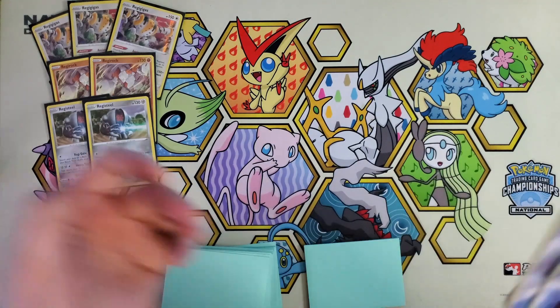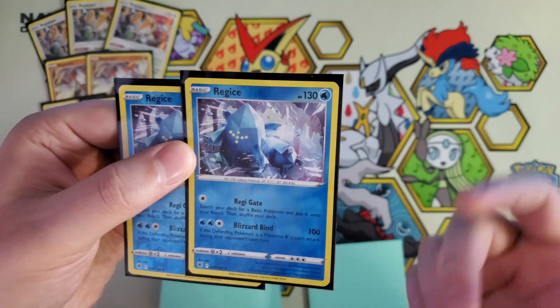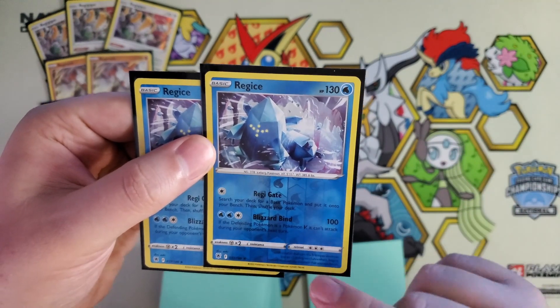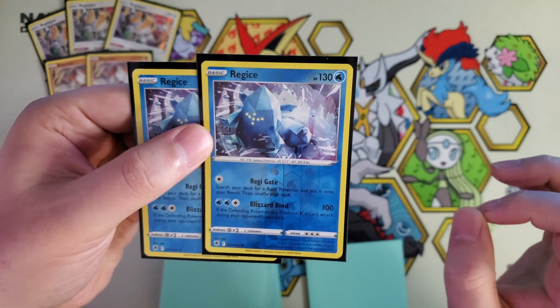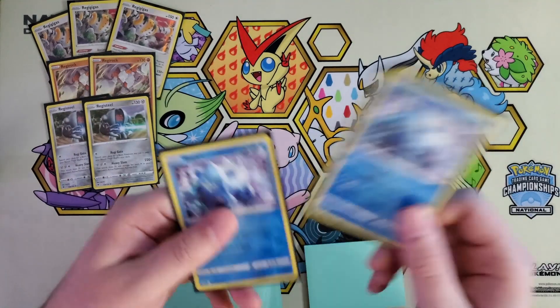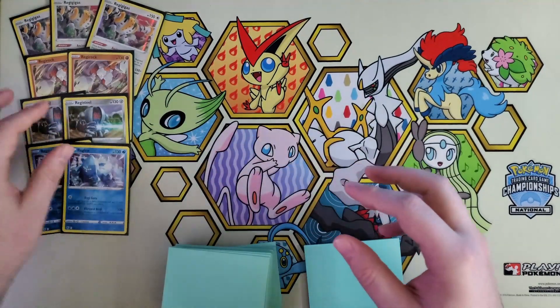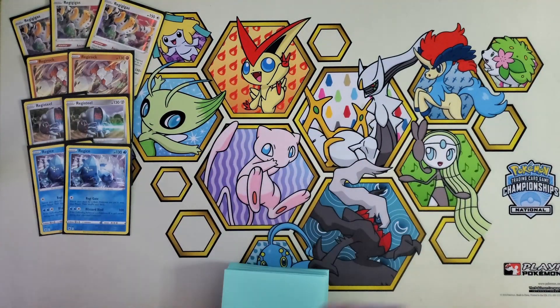And the last of the first three Regis, Regice — also with Regigate, 130 HP, water type. You've got Blizzard Bind for two water and a colorless — it has 100 damage, and if the defending Pokemon is a Pokemon V, it cannot attack during your opponent's next turn. So this is like a little way to wall out certain matchups.